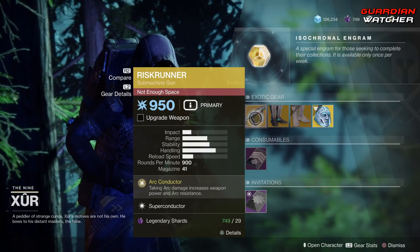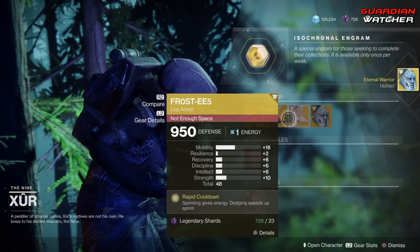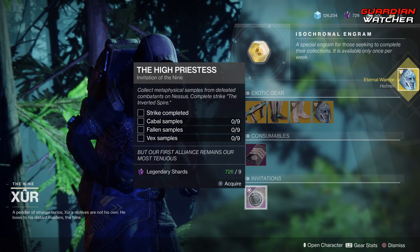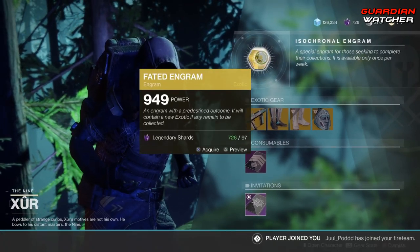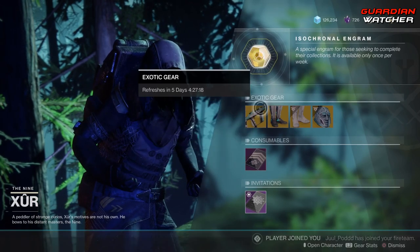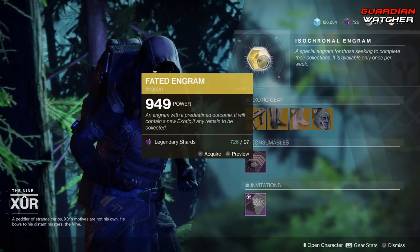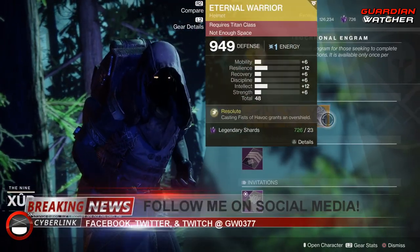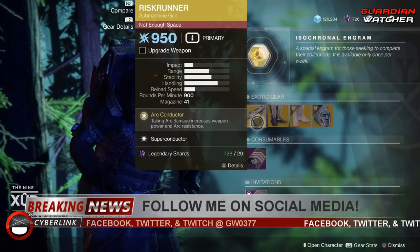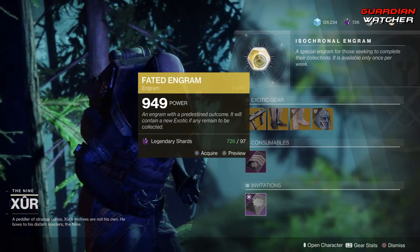Risk Runner is arc as well — that's amazing, so I'm going to grab the Eternal Warrior for my Titan. Then we have consumables: your Nightfall challenge card, your Invitation, which I will never do again, and last but not least the Fated Engram. If you don't have one of these exotics, grab the individual items first before the Fated Engram, since they only cost 23 legendary shards each — 29 for the weapon — versus 97 legendary shards for the engram.